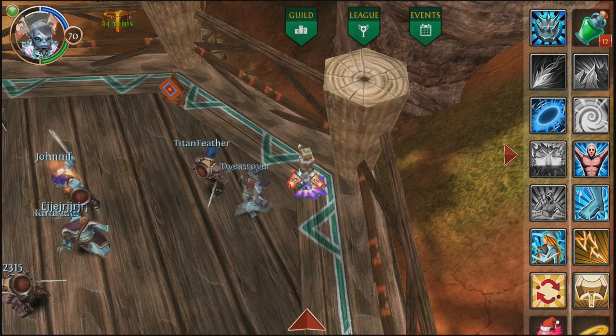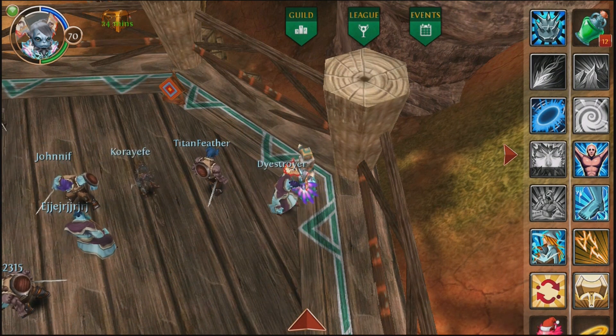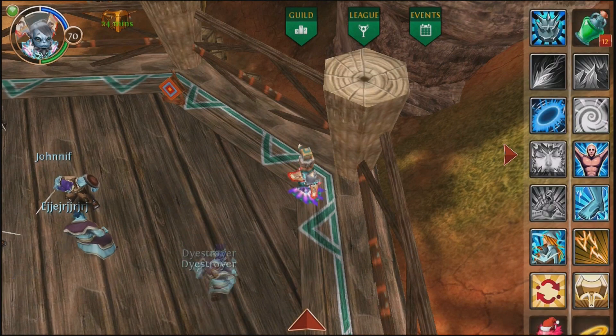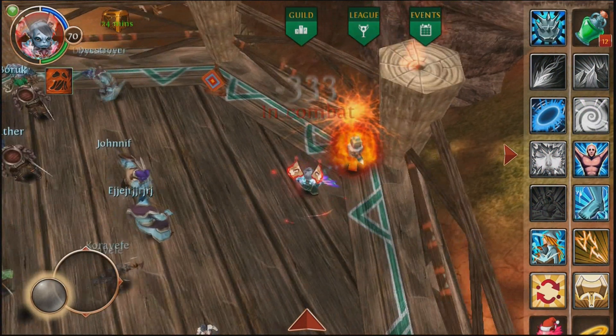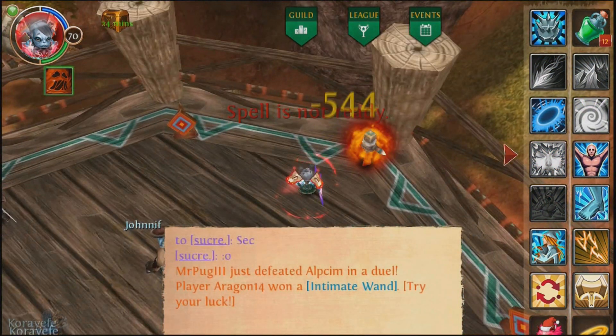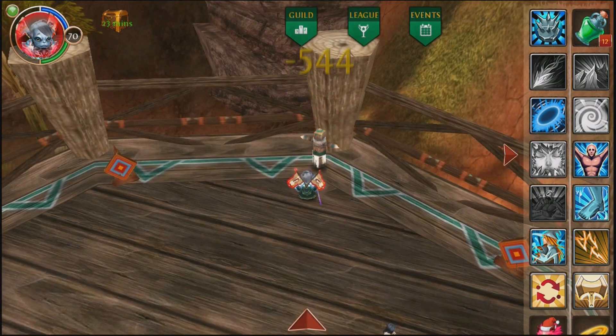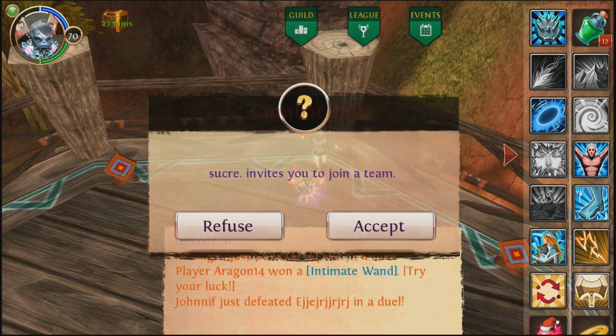It's very hard for healers, especially this update, to catch up. And it's especially harder now that Blaze Prison is an Instacast, which makes it another form of interrupt besides Cyclone — which is very, very powerful.